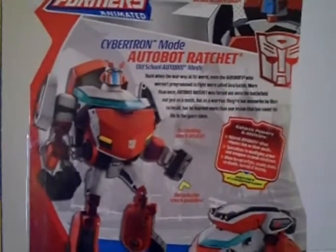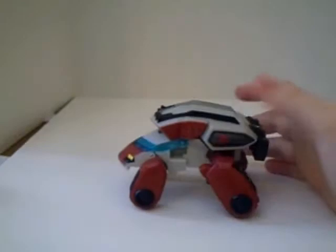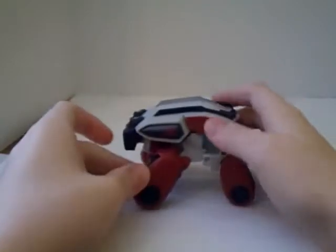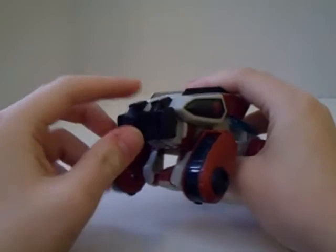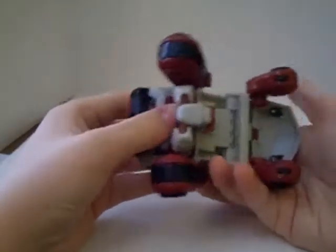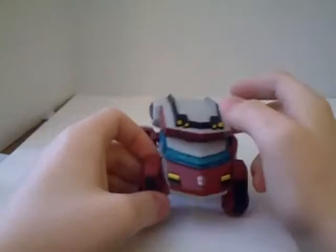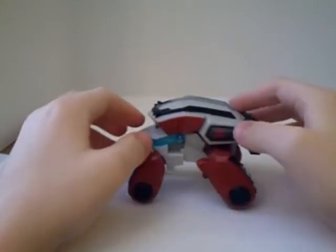I'm going to go ahead and open this guy back up — I've obviously already opened him because there are no twist ties. Here he is: Animated Autobot Ratchet in Cybertronian ambulance mode. You can see his shock pads or paddles stored on the back of the vehicle. He has that heartbeat symbol there. The bottom is kind of empty — the first picture we saw of him was like that, it was a prototype, and everyone thought it was going to be an Activator, like Ironhide or something. But it turned out to be deluxe class Cybertron Mode Ratchet.